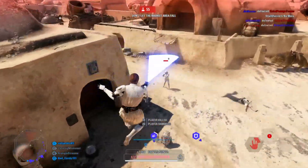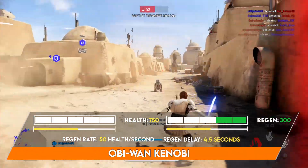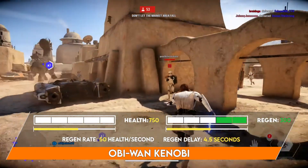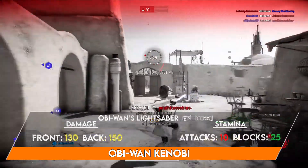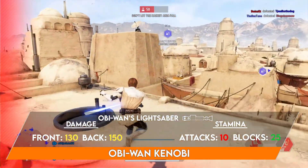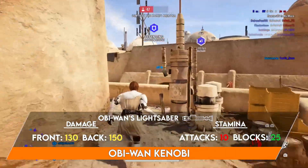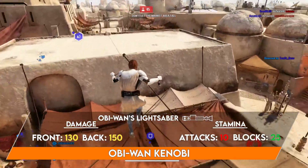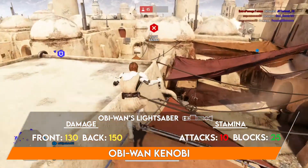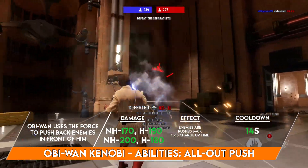Obi-Wan has the average 750 health and a high regen of 300, which isn't crazy good until you equip the star card that changes the regen to 400. Obi-Wan does 130 damage with his lightsaber and 150 damage to the back, which is a normal and perfectly sufficient amount. He can attack a low 10 times but can block an insane 25 times, and he can deflect blaster bolts back at enemies with extreme accuracy.